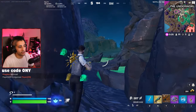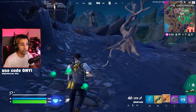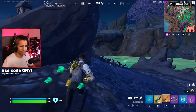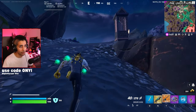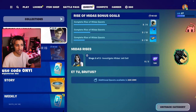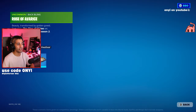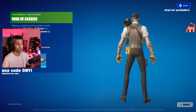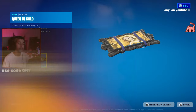When it comes to free cosmetics, you can get these from completing quests. These Rise of Midas quests run through Floor Is Lava, and from them you can get a free spray, a back bling which is really nice, and also a new glider.